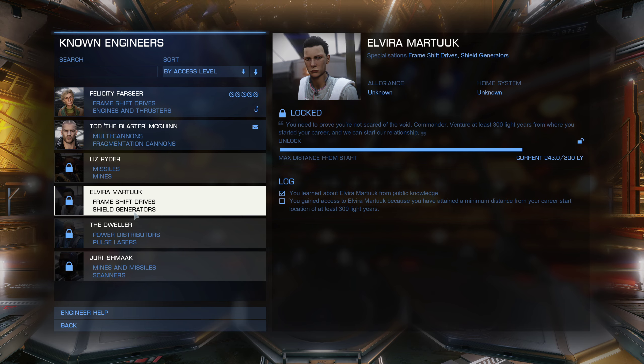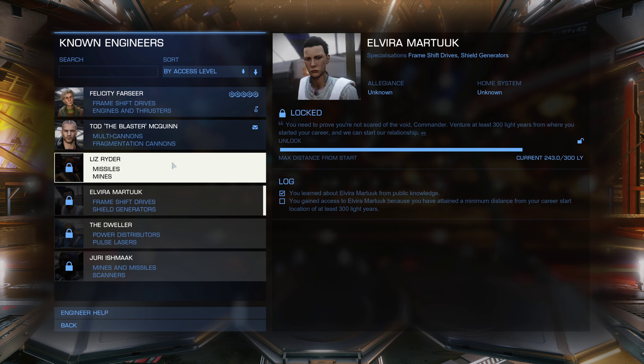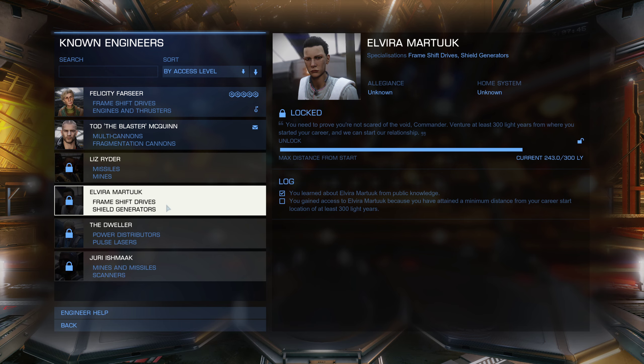Since we've already gotten frameshift drives knocked out with Felicity, she really just acts as a stepping stone to a couple of other engineers. I looked up her shield generators — she does up to grade three. I'm in my Crate now, and with the frameshift drive engineered it goes just as far as the Asp. I only have four tons of cargo space, but we're going to get the Crate's shields modified and hopefully gain enough reputation with her to unlock the other engineers.